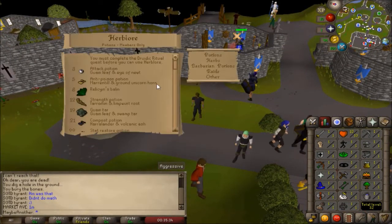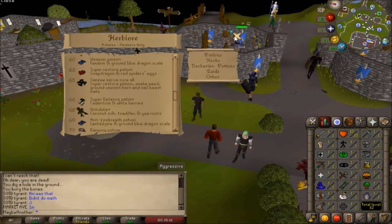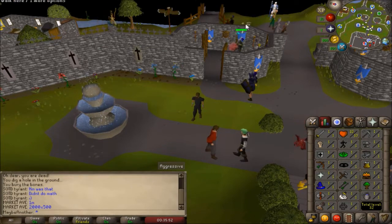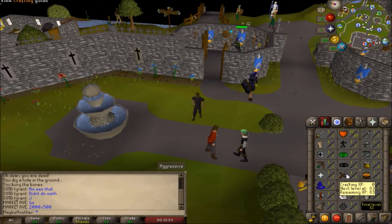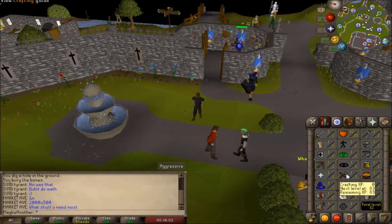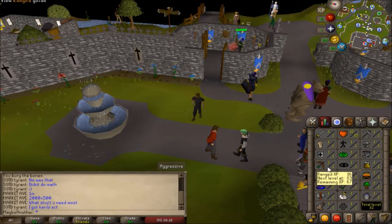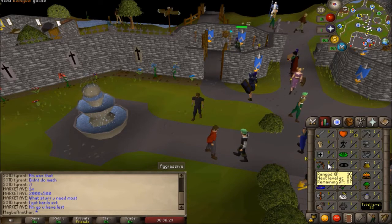Herblore makes potions that will help you in-game to make your character more powerful - increasing your attack, strength, defense, extending your prayer, giving you more run energy, and boosting your character in combat and bossing. Thieving allows you to steal from other characters to get money, food, gems, and more. Crafting allows you to create some types of armor such as Dragonhide Armor, make bowls, cut certain gems, and make jewelry - very valuable in the game. Fletching coincides with range and allows you to make bows, arrows, and crossbows for your ranging skill.